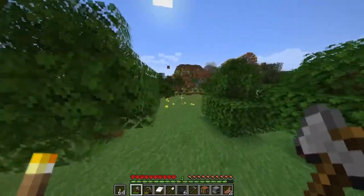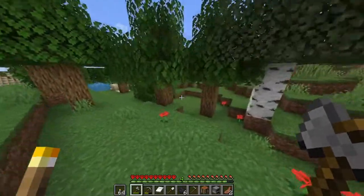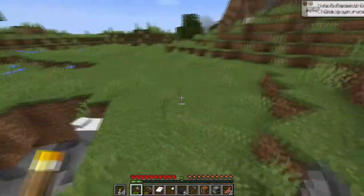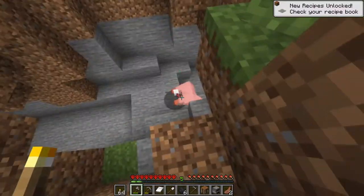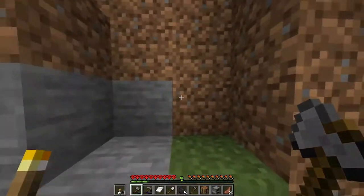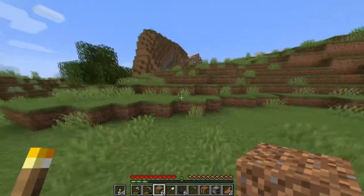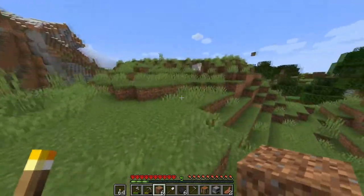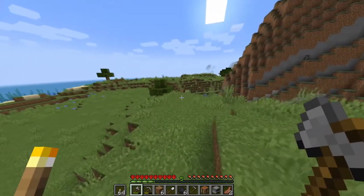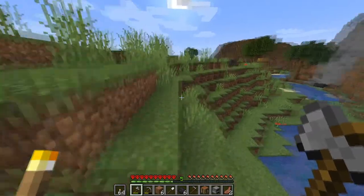Getting a little bit of extra wool — might as well set up a chest before we go down, something to store all the junk we don't need. Got some more sheep over here — get some lamb chops. Oh no, I fell into a pit! There's a spider in here and a creeper. Going to get out of this before Mr. Creeper finds us. I think there were a couple more sheep — there they are, got two.